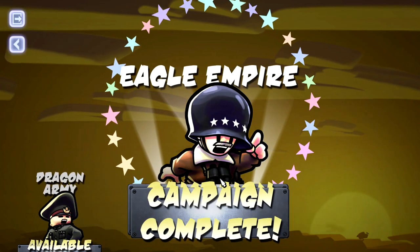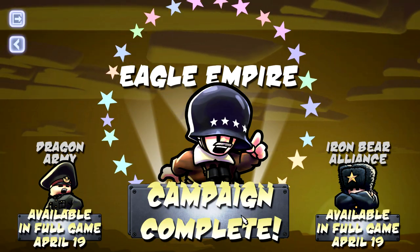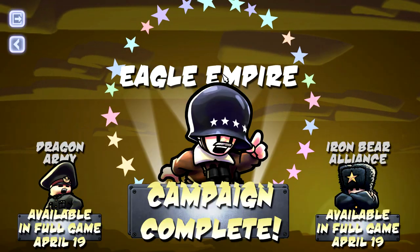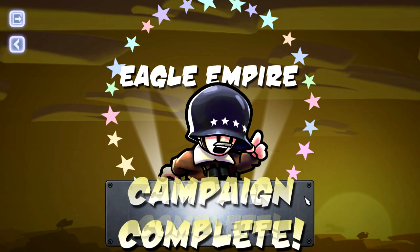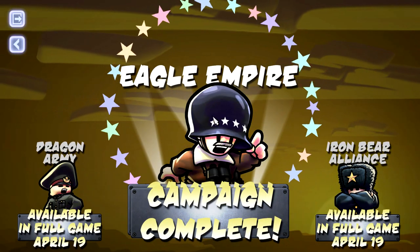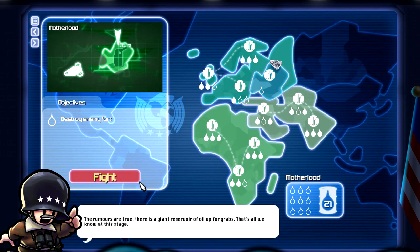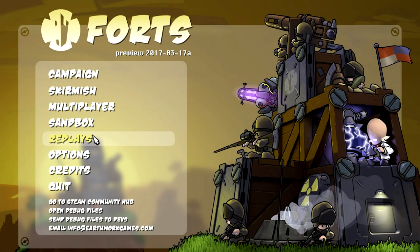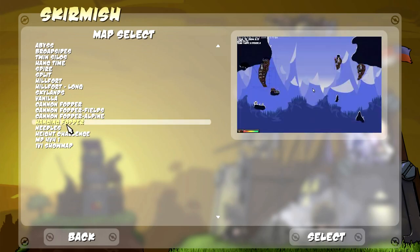This sounds like the final battle of the preview build of Forts - Eagle Empire campaign. I thought we don't get to play the mission. We can't complete it - I want to fight this one though. They're saving it, so we don't even know what the Iron Bear Alliance looks like. Anyway, let's go to skirmish and try out some of these maps. Look at this 'Hanging Fodder' - I actually kind of want to see what this is all about.